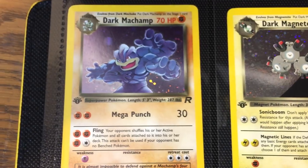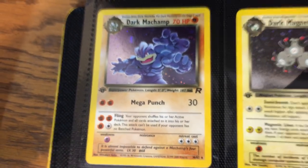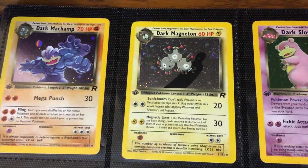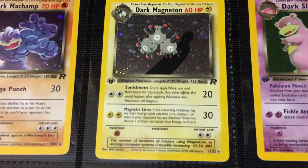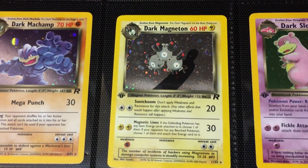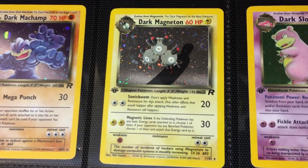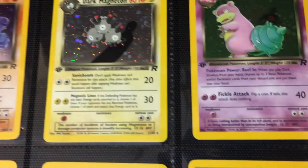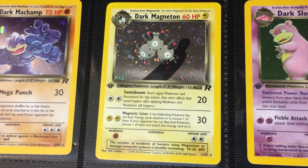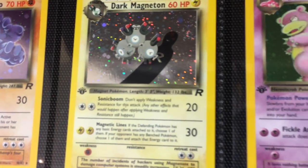And then you have Dark Machamp — a nice twist on the somewhat sterile base set Machamp, because base set Machamp was so available back in the day. And then Dark Magneton is very interesting — it's that unicorn card present in every set. This was the card that was extremely difficult to grade; for the longest time, it was the lowest in the pop report by a wide margin for any comparable holographic card. I think it earned about $1,000 at its peak. It's the most difficult card to grade for sure. Also, the artwork is pretty decent — got a nice silhouette there in the background.